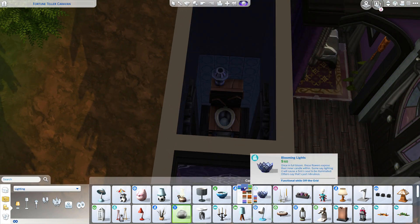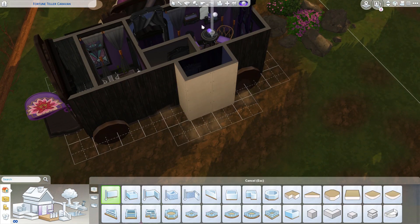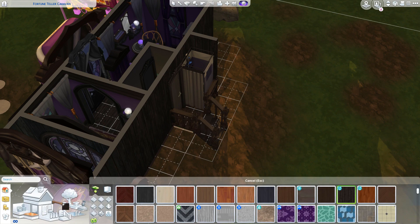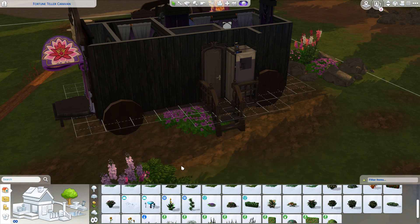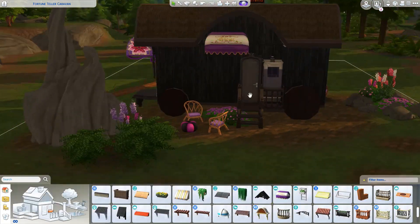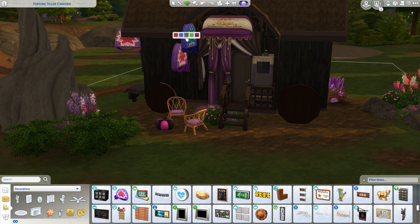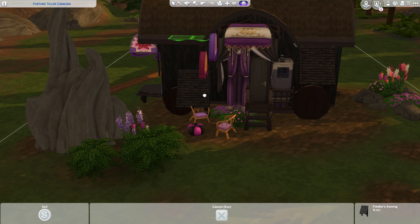I'm going to have to pretend, but at least I can, right? I really loved how this caravan turned out — I think it's so cute and I'm very happy with it. If you want to download this, it'll be up on my gallery as always. You can find it by searching for my username cyberdollyt, or under the hashtags cyberdoll and cyberdollyt. Remember to have the move objects cheat on before you place it so things don't go flying all over the place.